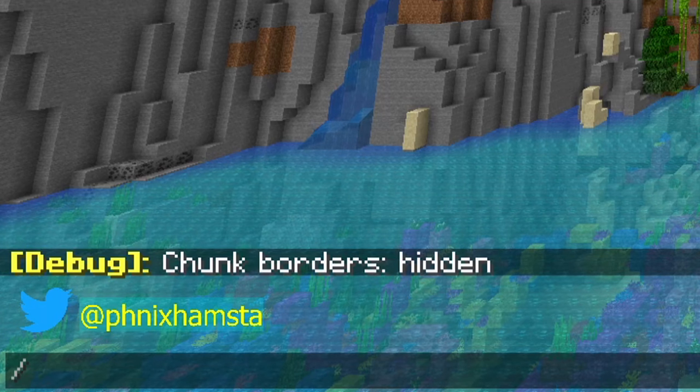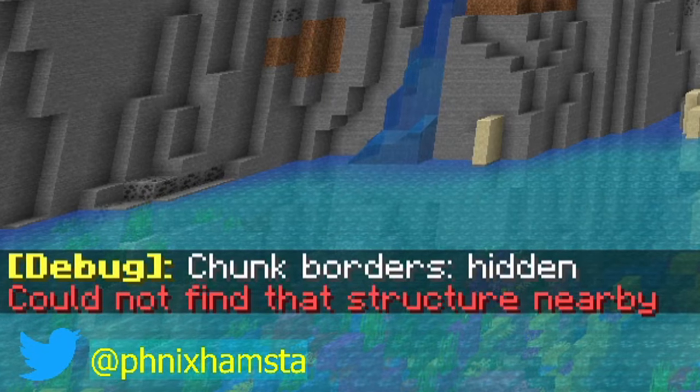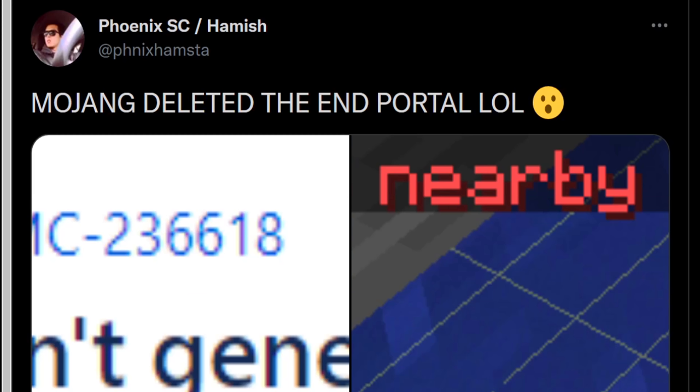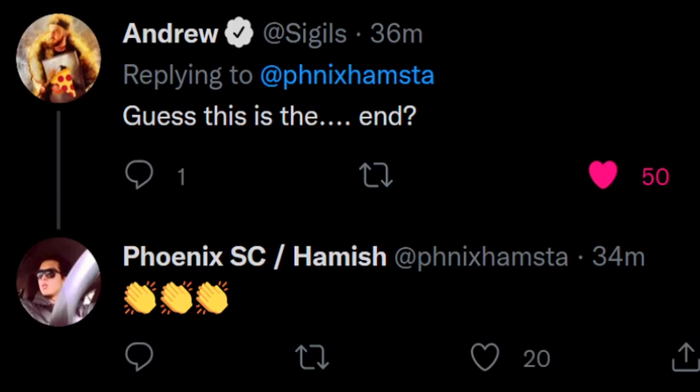It's safe to say there's something wrong with water and lava behavior in this snapshot. I'm going to be testing it live on Twitch. Let's go back to this world and try to locate a stronghold. The locate command returned: could not find that structure nearby. Now this is weird — I tweeted this out looking for answers. Strongholds don't generate in 21w37a. Stronghold revamp confirmed. Guess this is the end. Thank you, Sigils.